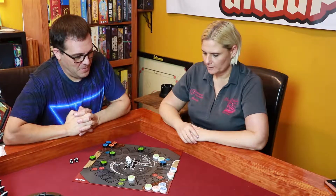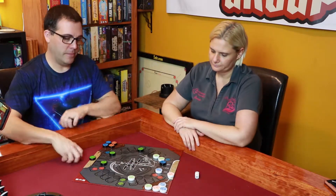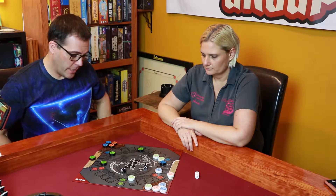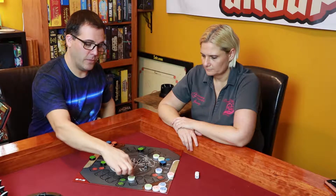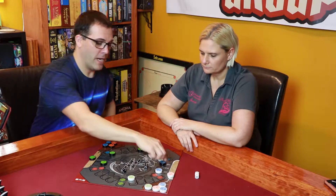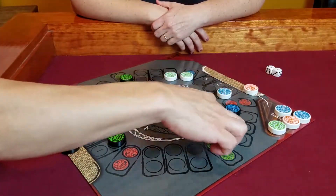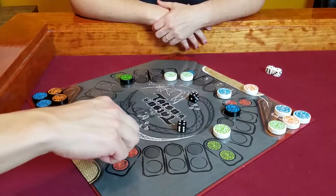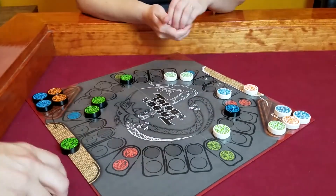Jesse makes some moves. She rolls double fours again. She moves pieces around the board, wrapping them around so they don't get hit. Probably not a bad idea to get pieces moved around so you don't land on your own when dragging anything. She positions her dragons strategically to freeze out spots and get more dragons deployed from her mat.